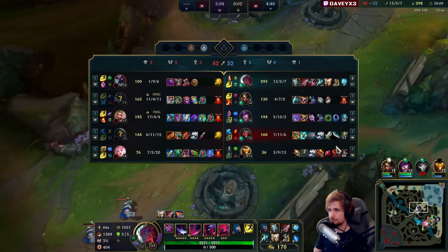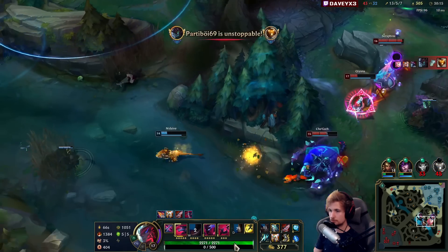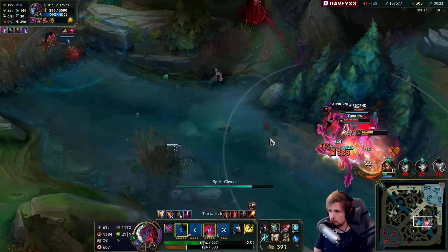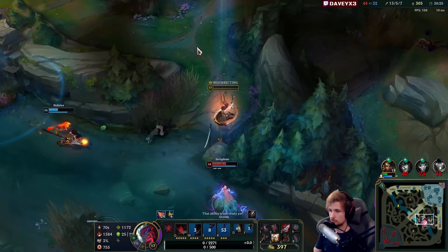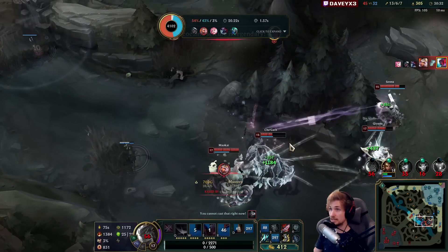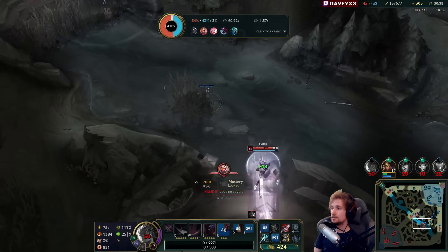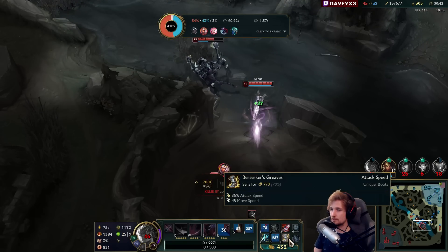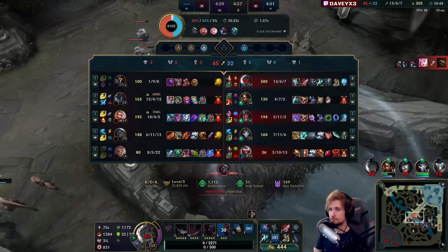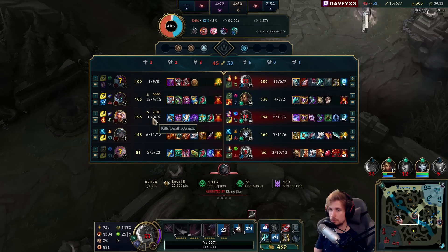We're about to contest this Drake. Maybe I can turn this. I die anyway. The CC is insane — I wish that we had a tank this game. I feel like all these teamfights are legit unplayable. I don't have problems with most of them — it's mostly just Maokai and Qiyana.